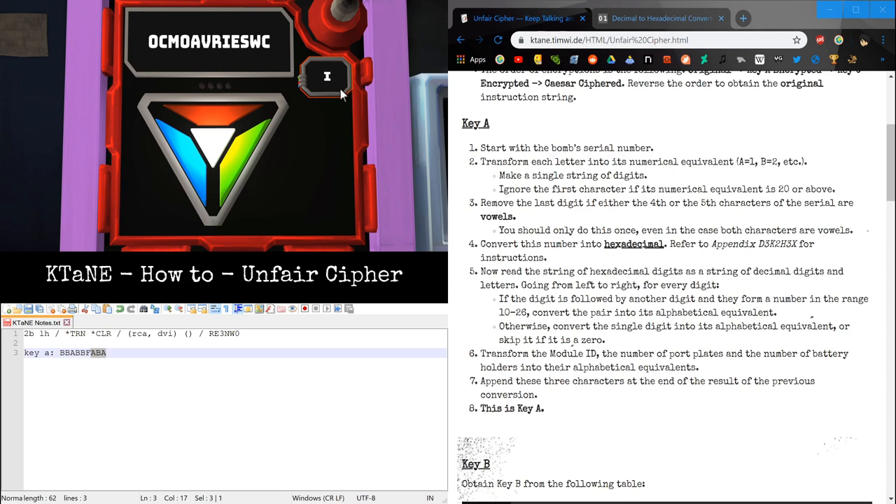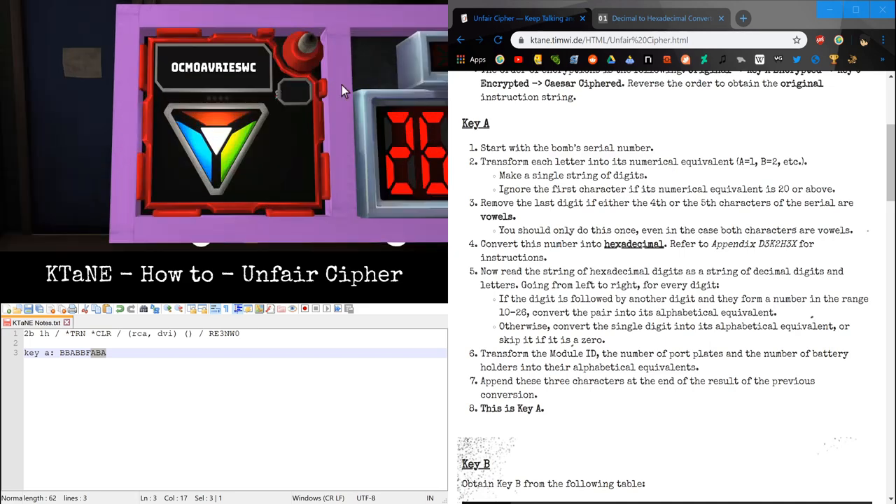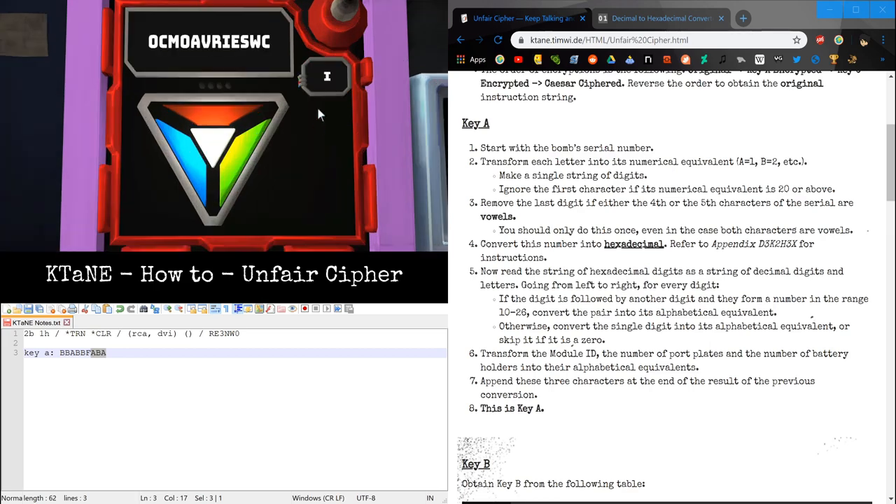Before I continue — one thing about this right here: you can actually click on it and it looks blank, but it's actually counting the number of strikes in Roman numerals. As of right now we have 0 strikes, which isn't anything in Roman numerals. You can flip that any time before it's solved.